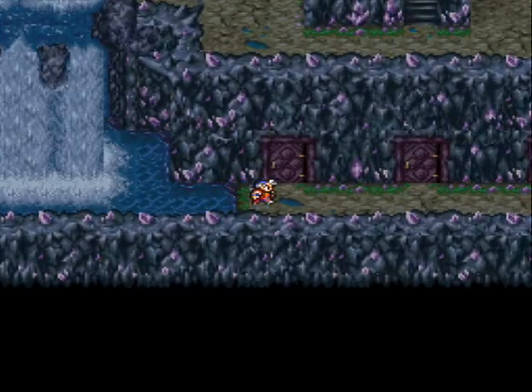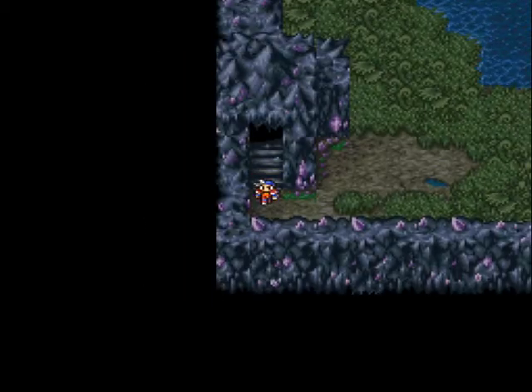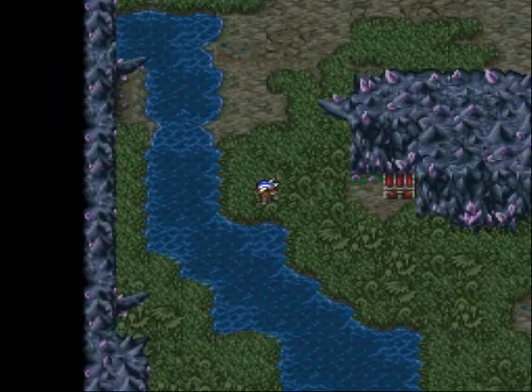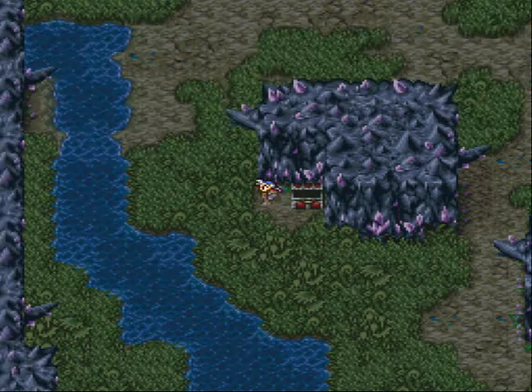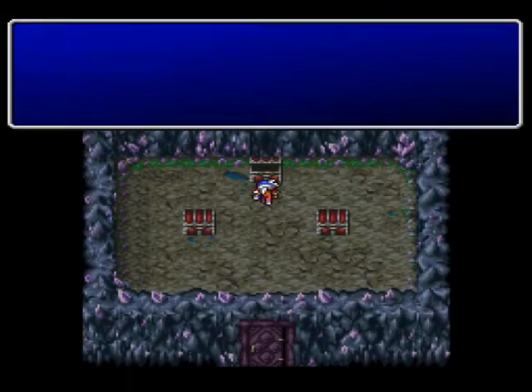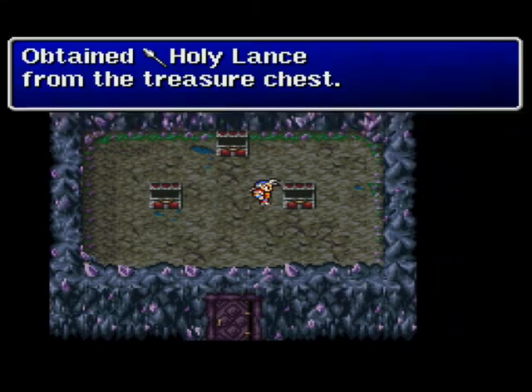I think the right door is this one — yeah. There are a few treasures on this floor I'm going to be getting. I grabbed that chest because it was close. Right in here there's the Dragon Mail, the Aegis Shield, and the Holy Lance.